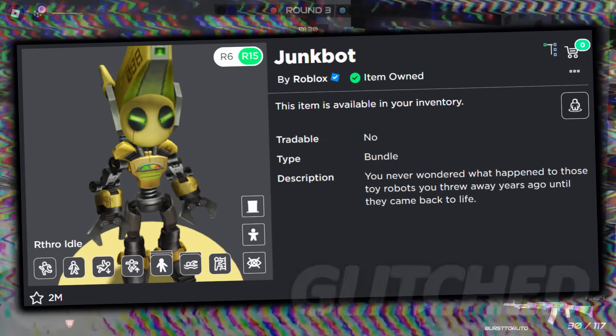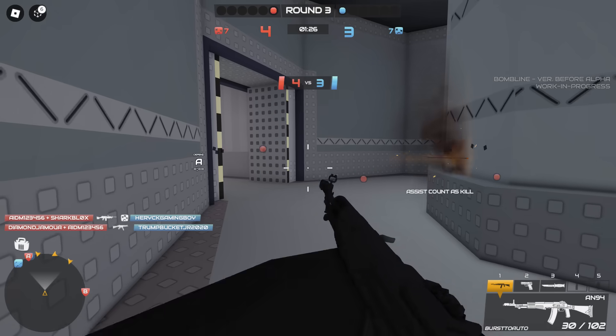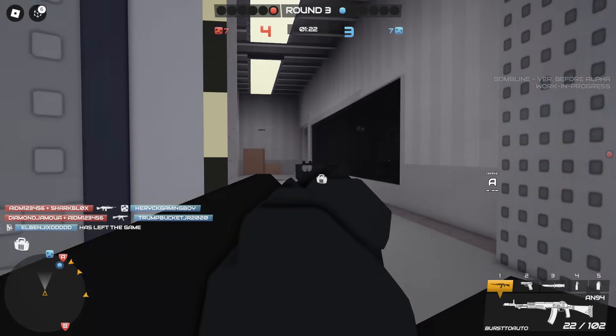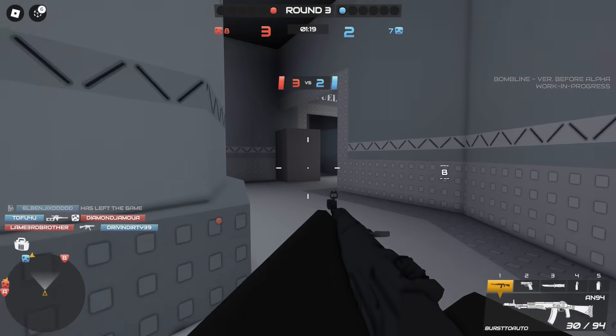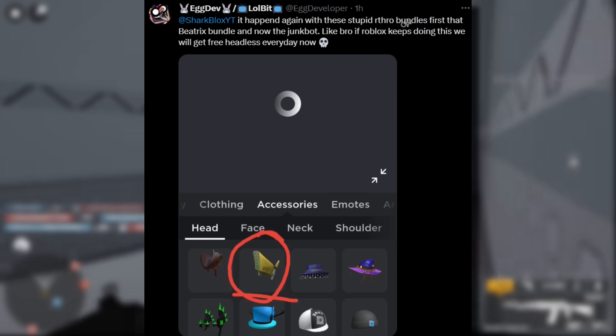Either items push to the front of your inventory, some bundles go free, or other weird glitches happen. A lot of these dynamic heads are pretty bad anyway, which I'll get onto later. I just wanted to start off by saying that's the reason why it happens - and apparently it's getting worse. Like this egg dev person said, it happened again with these stupid art road bundles.